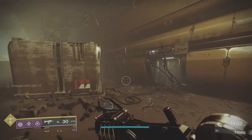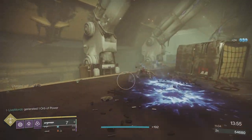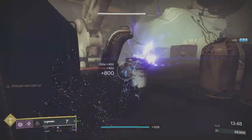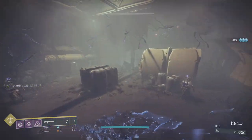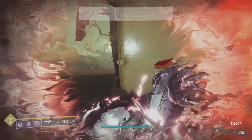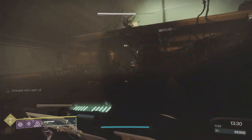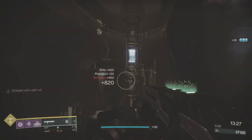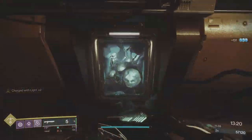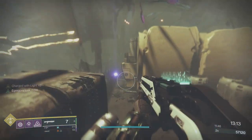Take out these Screebs — you don't want them running around. Shotgun finishes the last couple, and then we're just going to bypass these Captains; they're just here to stop you. Go invis, get back down. That Captain followed me — he spotted me running in. Take out this guy, break the fuse, get the Egregore Link, then go invis and run straight past the Captains. That section done.